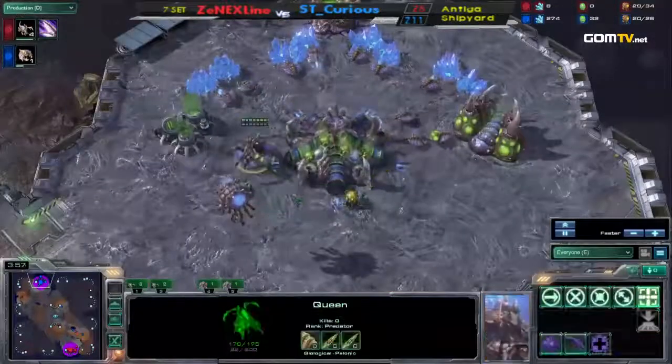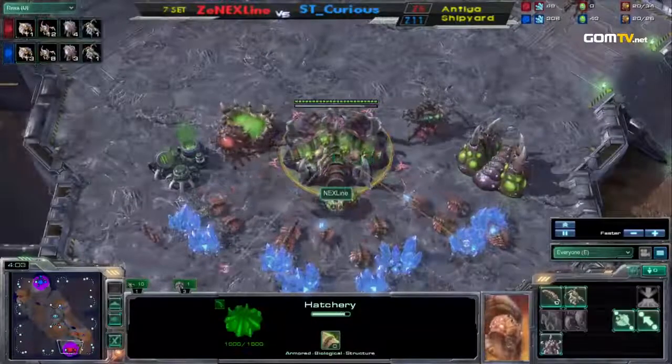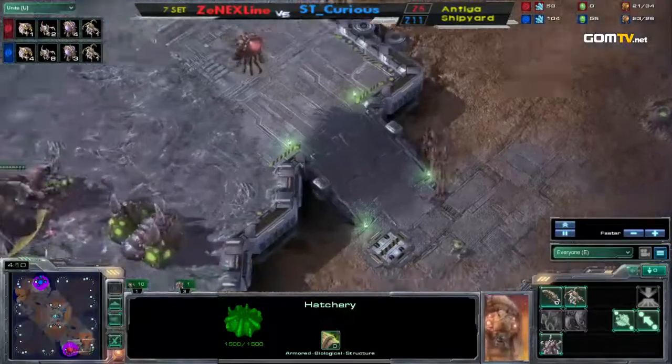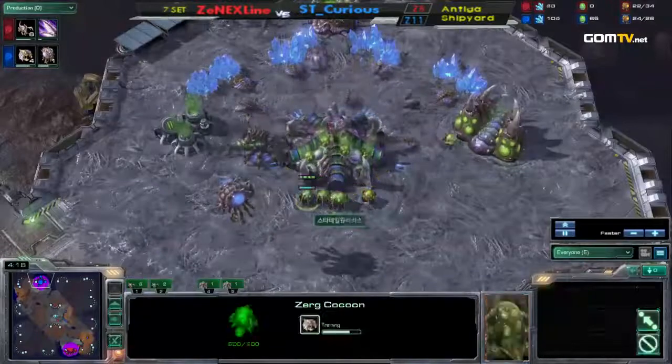Zergling speed is starting here. He's not mining any more gas — getting that Zergling speed, pulling drones out of gas — looks like he wants to make a hatchery. Whereas gas is continuing to be mined from Curious, and we may even see a Baneling Nest down here.